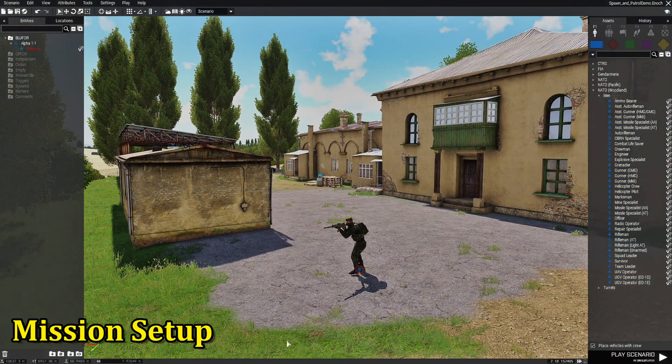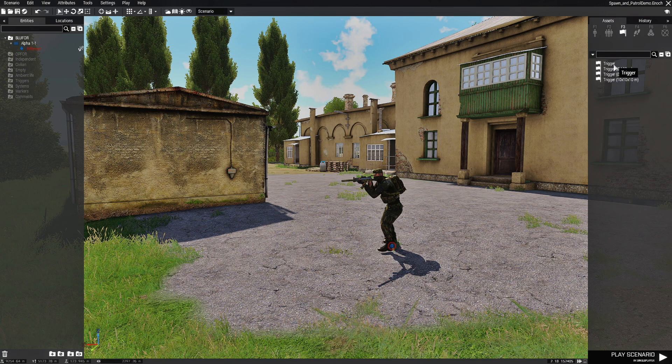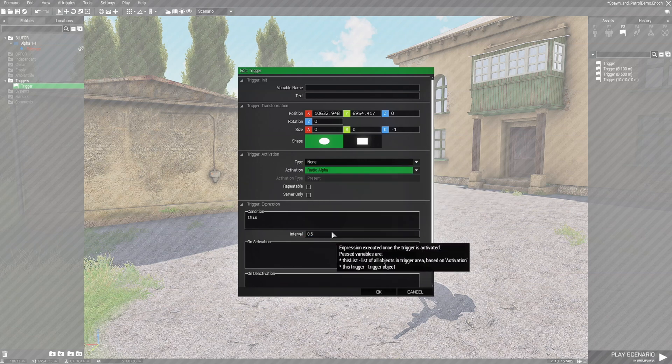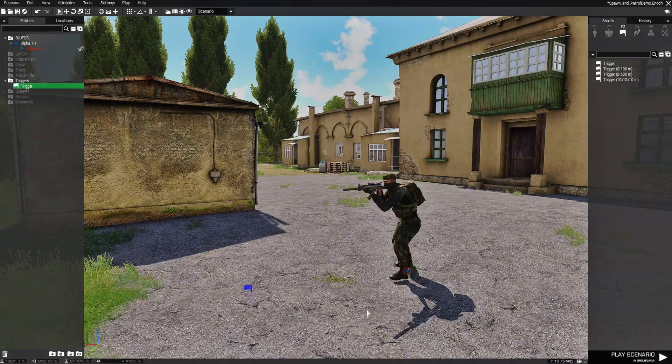We're going to set up a little mission here. We're going to start with F3 triggers and place down a trigger. Edit the trigger and set the activation to Radio Alpha — this is going to be a radio trigger. We're going to set it to repeatable, and that's all we need for the trigger for now.